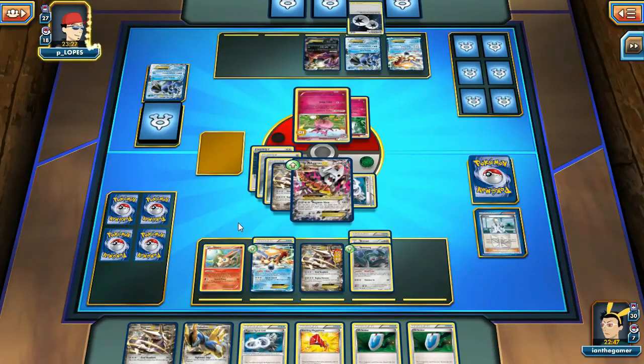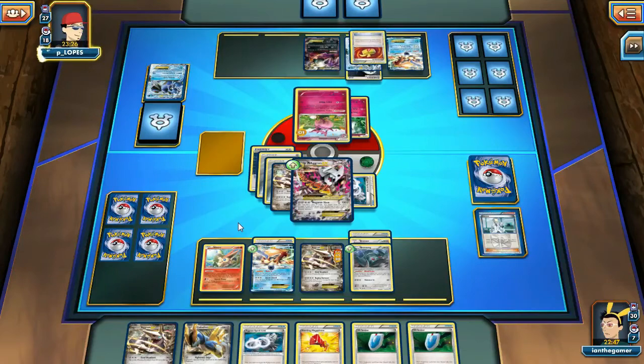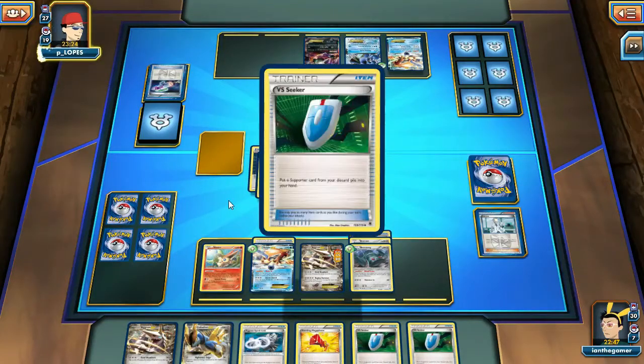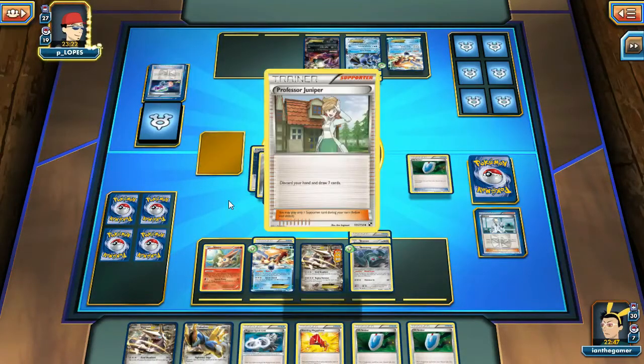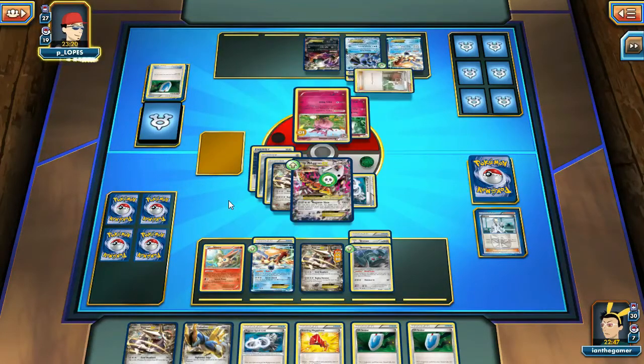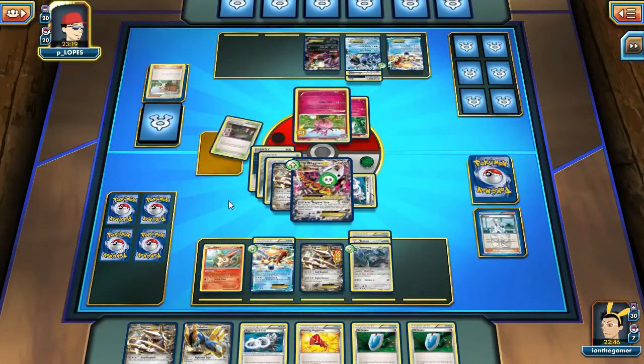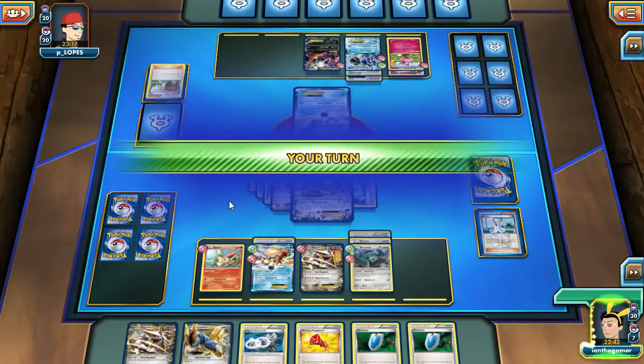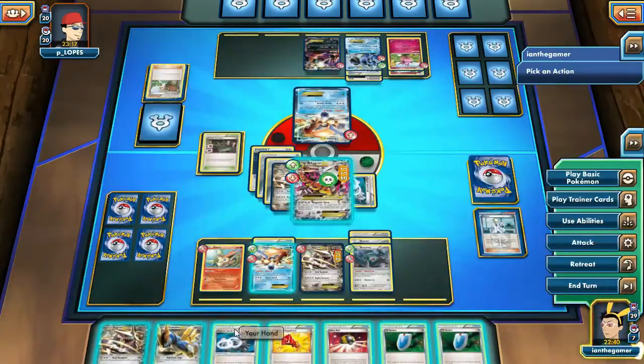There's another Seismitoad. Another laser — that is their third laser. VS Seeker from us — Juniper. Let's hope they don't play hammers. Furbank. All right, I'm happy with that.